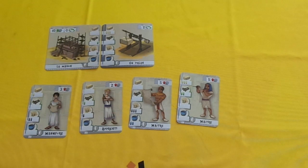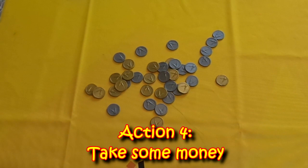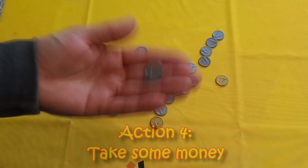The fourth thing you can do, if you find yourself short of money, is you can take money from the bank. For one action you can take 1 coin. If you use two of your actions on a turn, you can take 3 coins. If you use all three of your actions, you can take 6 coins.